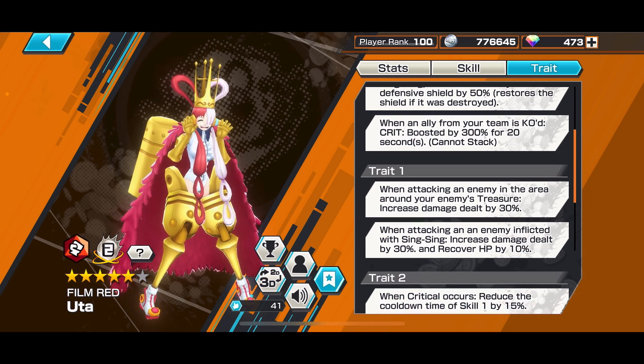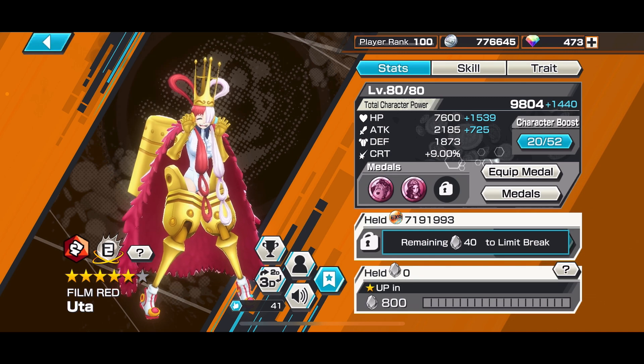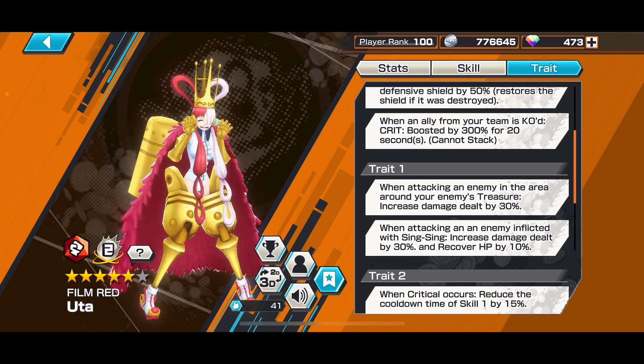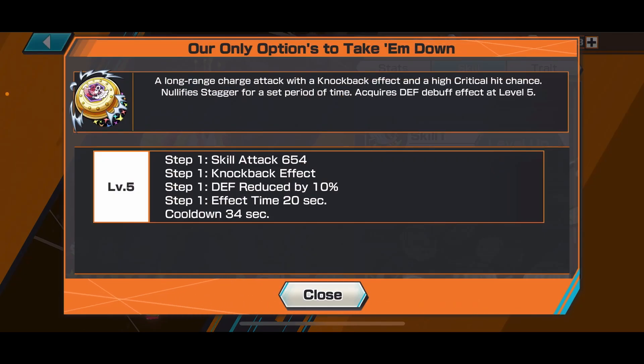When an ally from your team is KO'd, you get a 300% crit boost for 20 seconds — which increases your crit chance by another 30%, giving you a 39% chance to land a critical hit. If you have this and your Skill 2 ready, it's a one-shot.